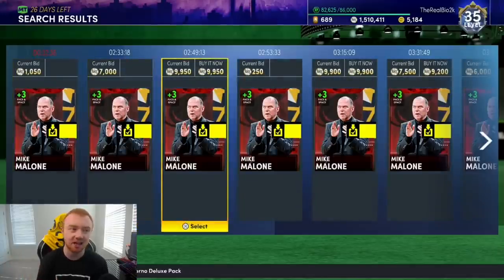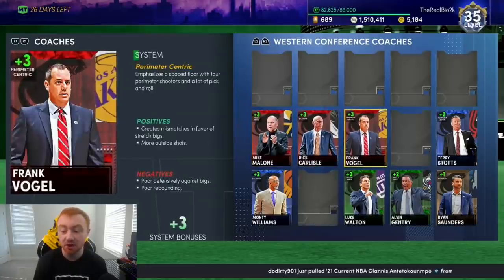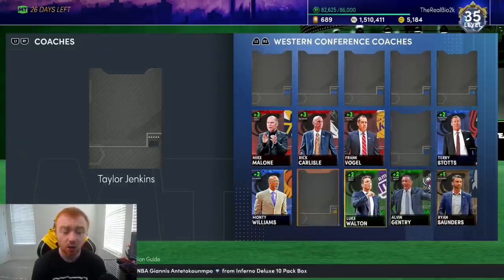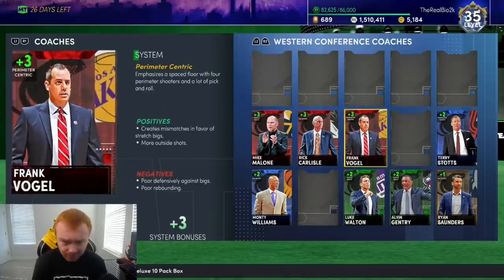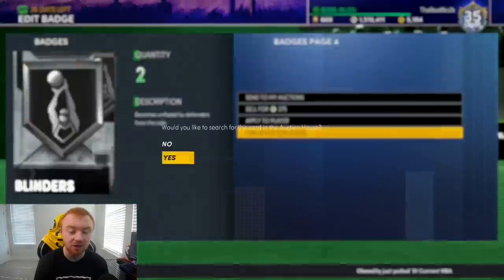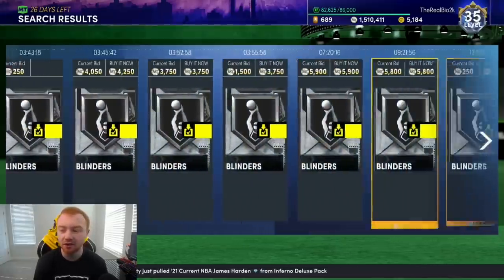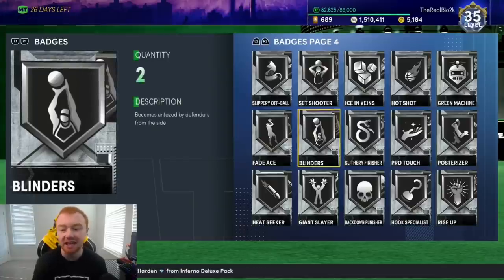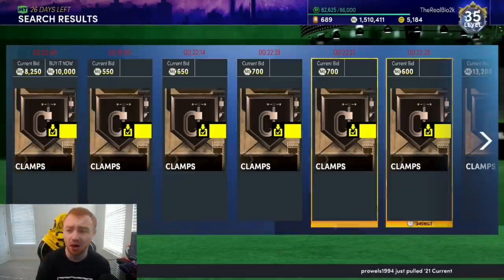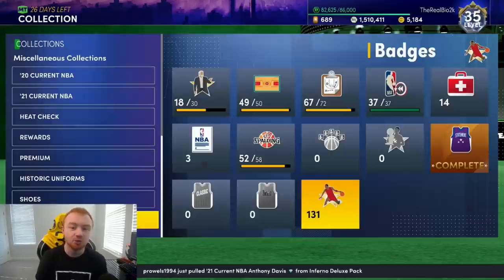Whenever there's an XP challenge that requires a sapphire coach, sapphire coaches can go for like 20k — it's kind of crazy. I literally have three sapphire coaches just in case. Badges are really good too. There are a lot of badges that go for a good amount that you may not know about — Blinders, for example. If I needed MT really bad I could probably sell both of my Blinders right now for around 3,500 MT each, so that's like 7k just sitting there from one badge. Clamps, Range, Intimidator — there are a lot of badges that go for good amounts.